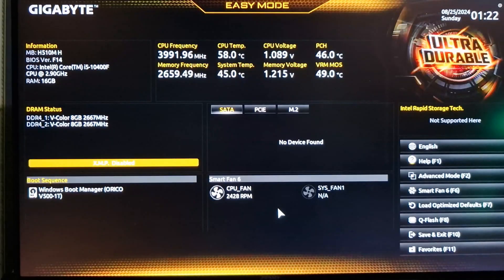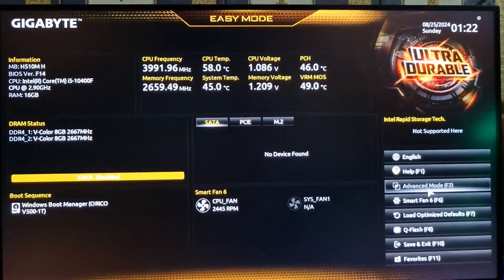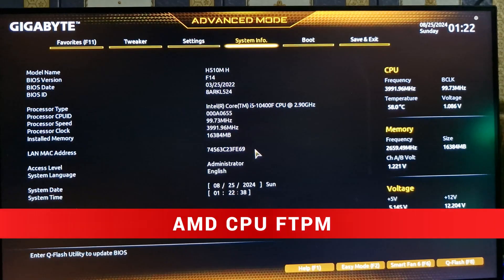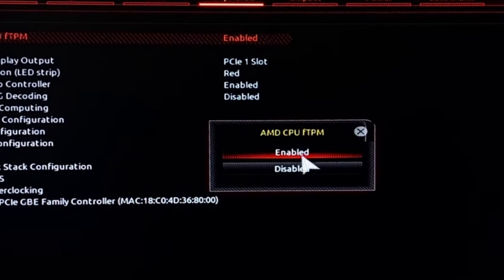On this screen, press F2 to switch to advanced mode, or you can do it manually by clicking on advanced mode. Now, if you have an AMD CPU, you need to search for an option called AMD CPU FTPM. Most likely it's under the peripherals tab. Once you find that, simply enable it and you're good to go.